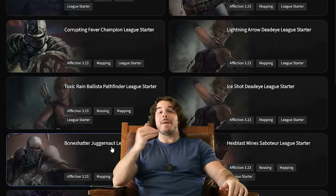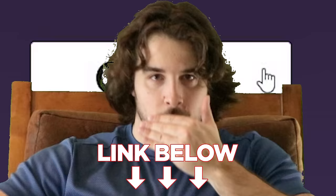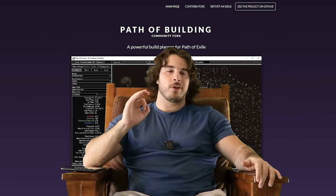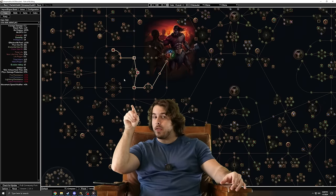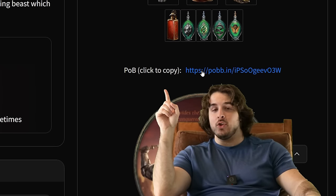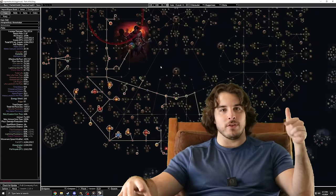Speaking of guides, the best ones will absolutely include a Path of Building link. So download the program — link in the description. Even if you're not the type to follow a guide, trust me, you're gonna want POB. If nothing else, just use it to map out your path on the passive skill tree. But if you are following a guide, simply copy the URL, paste it into POB, and your entire character is right there.